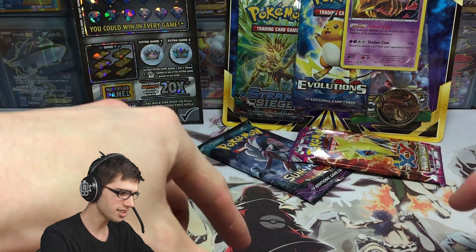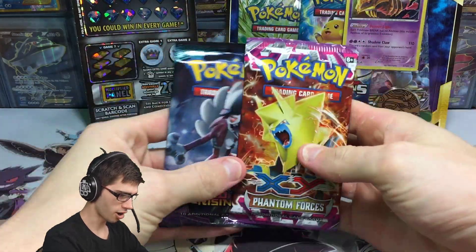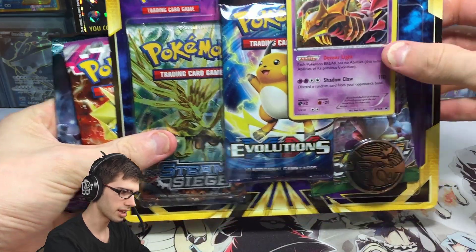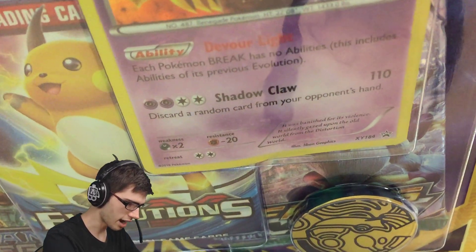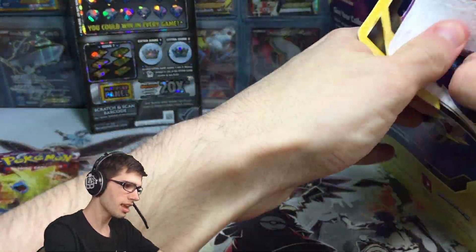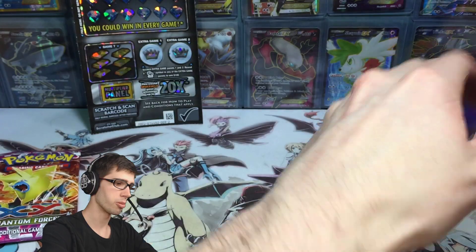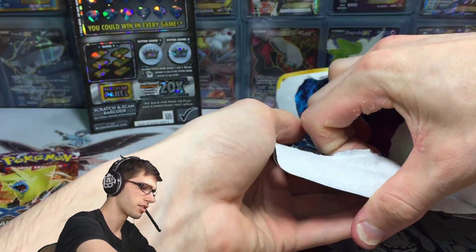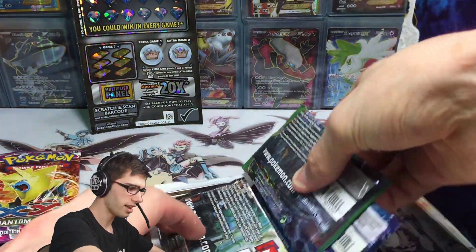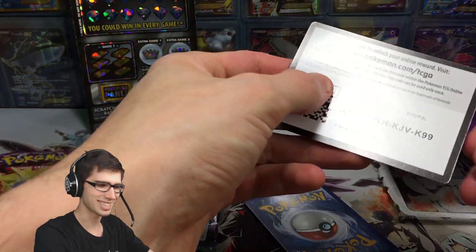I remember from last time the scratchy scratchings made a bit of a mess on the play mat, so let's go. We got two Phantom Forces and a Guardians Rising booster pack, and then we've got Steam Siege, Evolutions, and Fates Collide with the Giratina. I can already see the damage — it looks like it's going to be damaged, which kind of sucks. I've kind of avoided opening blisters like three-pack blisters because they're somewhat expensive here in Australia and you just don't get the craziest pulls from them.